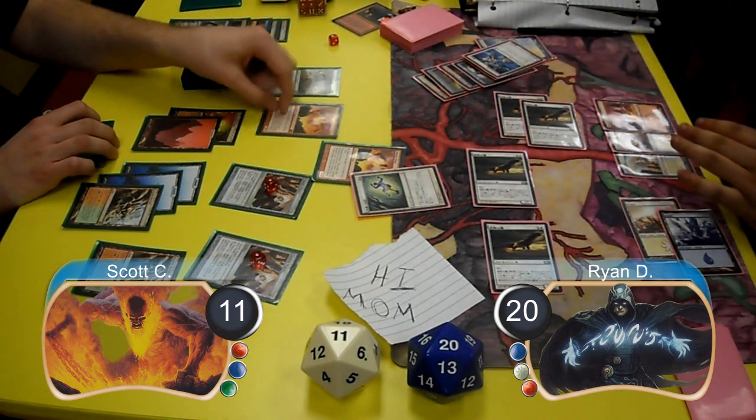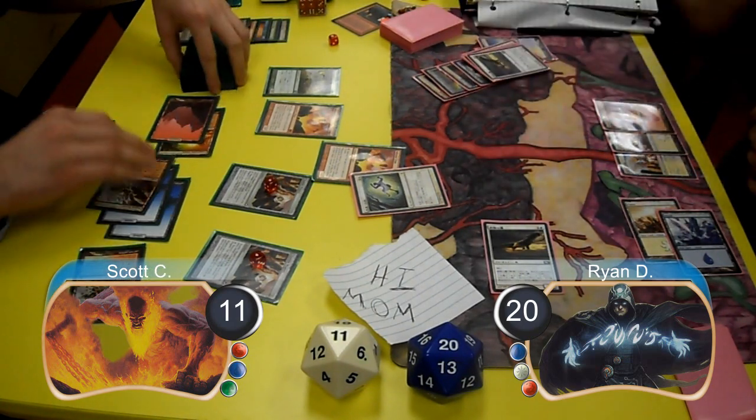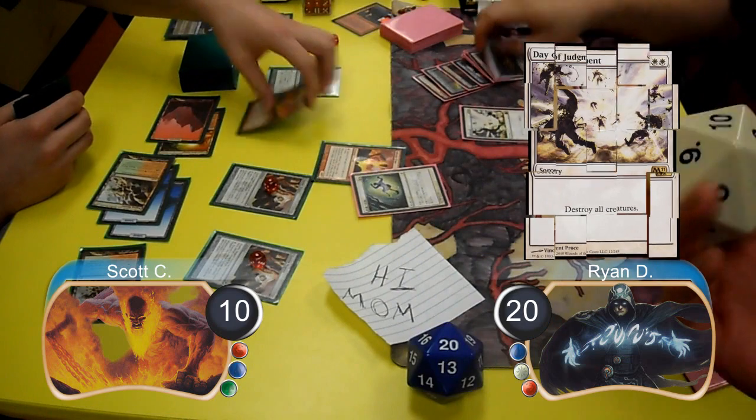However, Scott then resolved a second Inferno Titan and used it to get rid of three of Ryan's Squadron Hawks. Ryan attacked for one again with his remaining Hawk, taking Scott down to 10 life, then post combat wiped the board with a Day of Judgment.